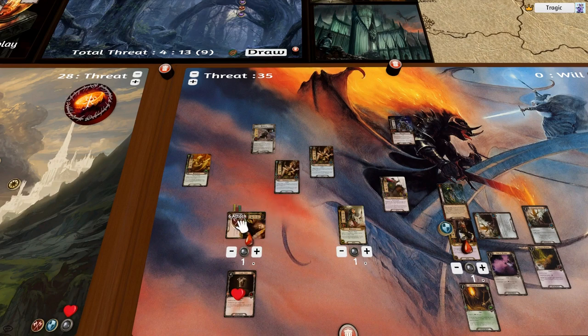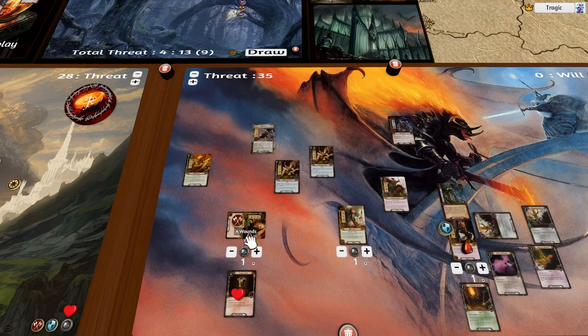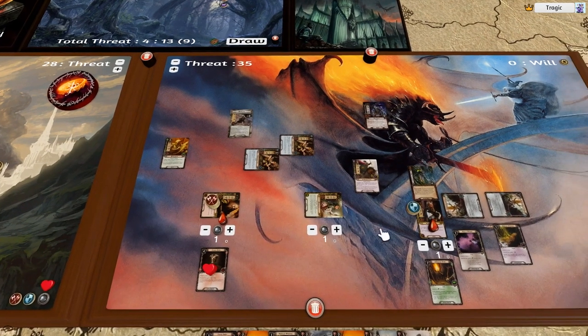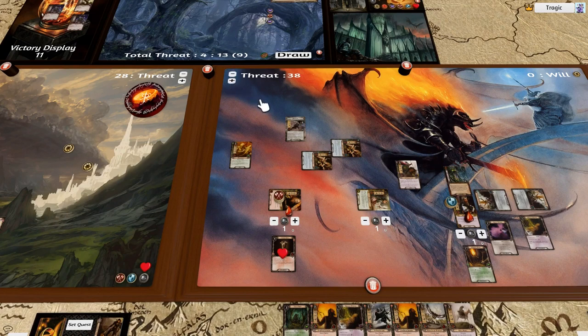He's attacking for seven — we need twelve to kill him. Attacking with all characters: that's six from these two guys and another six from here. He doesn't get the plus one because this character is technically tapped. That is twelve, which is what we need to kill him — he is killed in one go. Gollum's threat goes up three more for guarding Gollum. Let's refresh and draw.